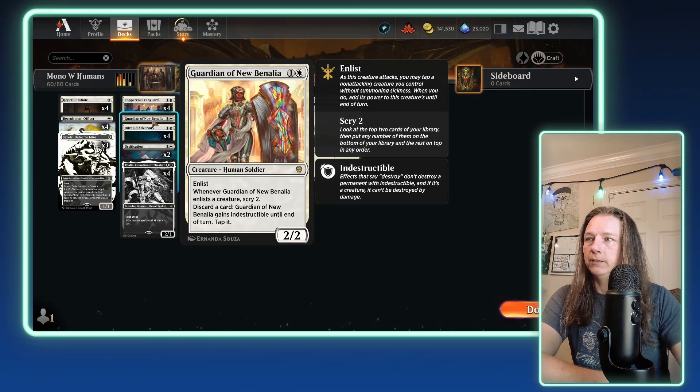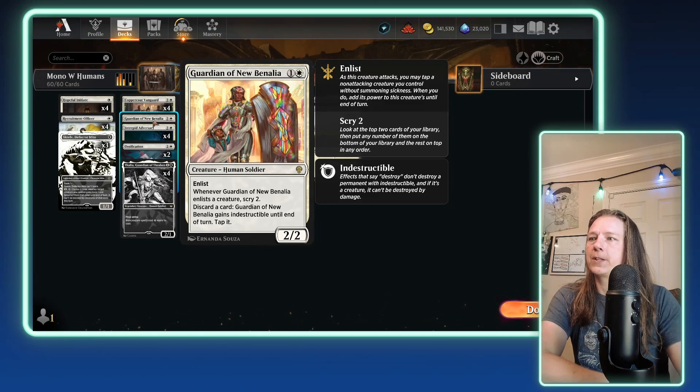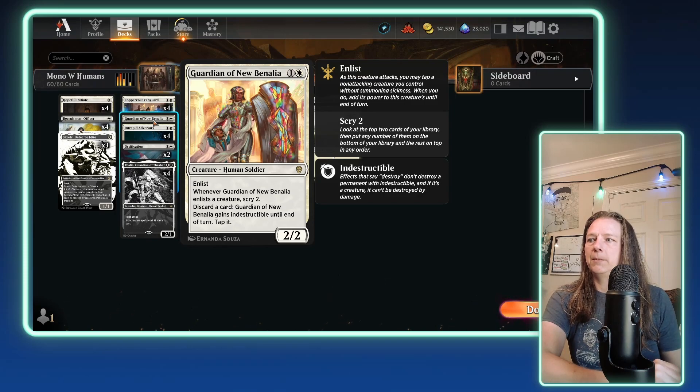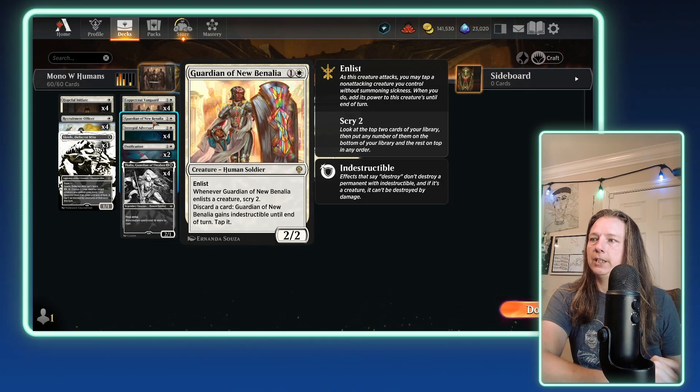We also have one copy of Guardian of New Benalia. When this card first got revealed, I thought it was going to be one of those all-over-the-place cards because it has such crazy survivability — you can discard a card to give it indestructible. But it turns out it didn't become as prevalent as I thought. You still see it played here and there, but it's here in the humans list. It is a human, and it has some very good abilities, so it gets one slot.